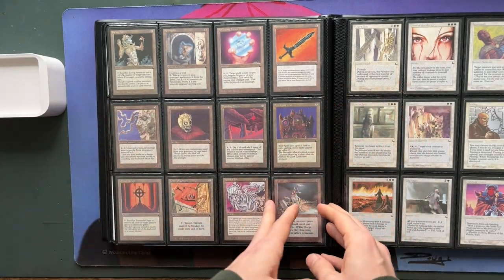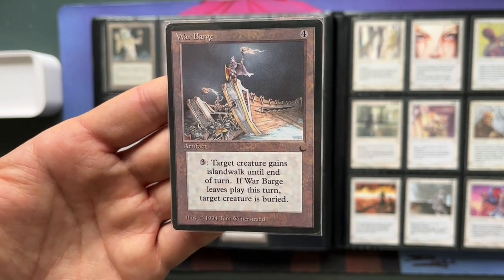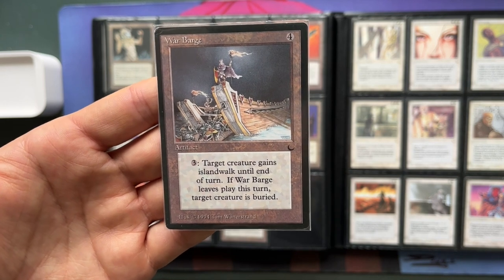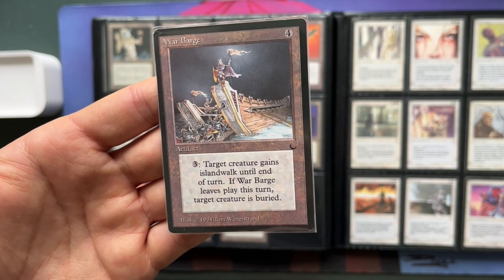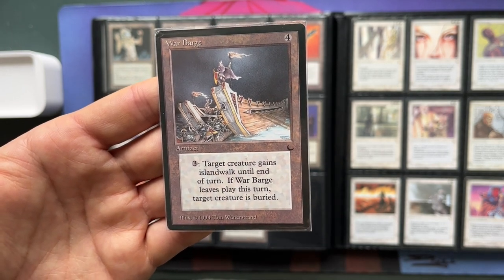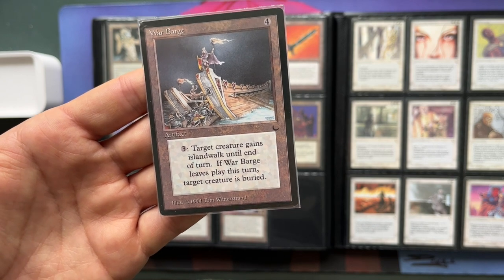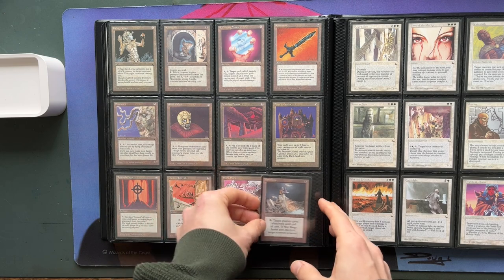War Barge is really cool because it can give creatures Island Walk, and then you have Merfolk Assassin — also from The Dark — which says tap, kill target creature with Island Walk. So War Barge together with Merfolk Assassin is a nice combo. What's also a nice combo is combining this with Atog, because War Barge also reads: if War Barge leaves play this turn, target creature is buried. So if I give all my opponent's creatures Island Walk with War Barge, and then sacrifice the War Barge to Atog, I destroy all those creatures — which is pretty sweet. These are the artifacts, 20 in total, and now we're going to continue with white, probably the most interesting color in The Dark.